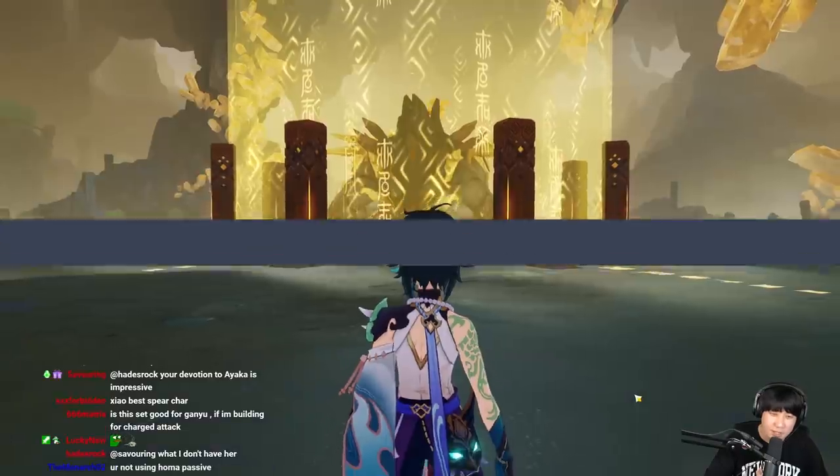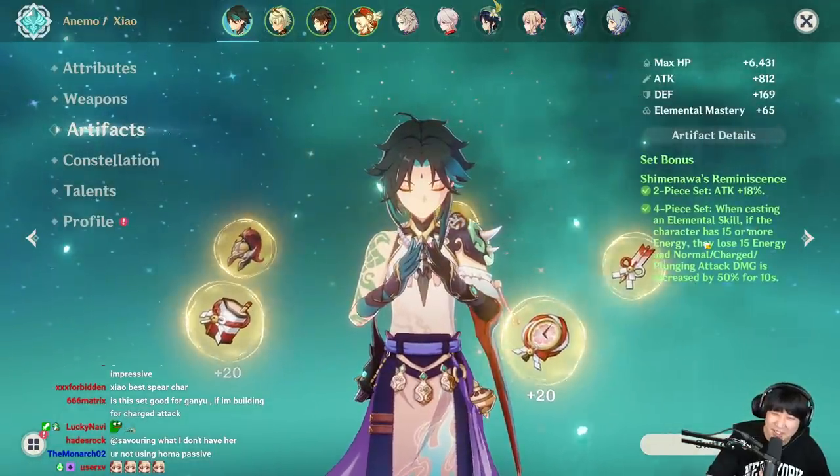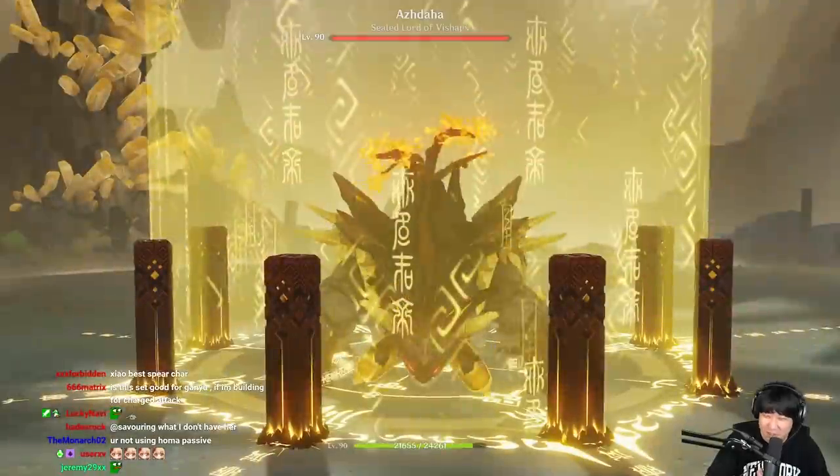I have a question — the set says if my character has more than 15 energy and I use E three times, do I lose like 45 energy or something? We'll find out.